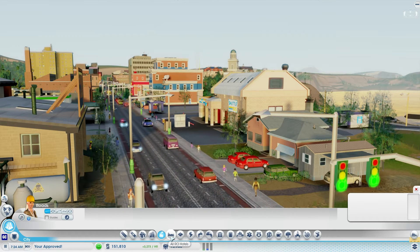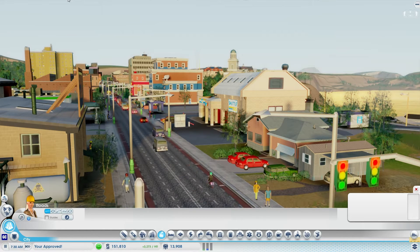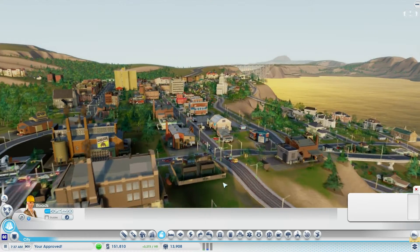I haven't installed all the packs yet, but I'll get to that depending on which ones pertain to what I'm trying to get out of my city. Today we're going to focus on the parklets, which I did install. You're going to want to download the Project Car UI Enhancement and then also the parklets add-on for it — two separate downloads, two files, both go right into your SimCity data folder just like any other mod.